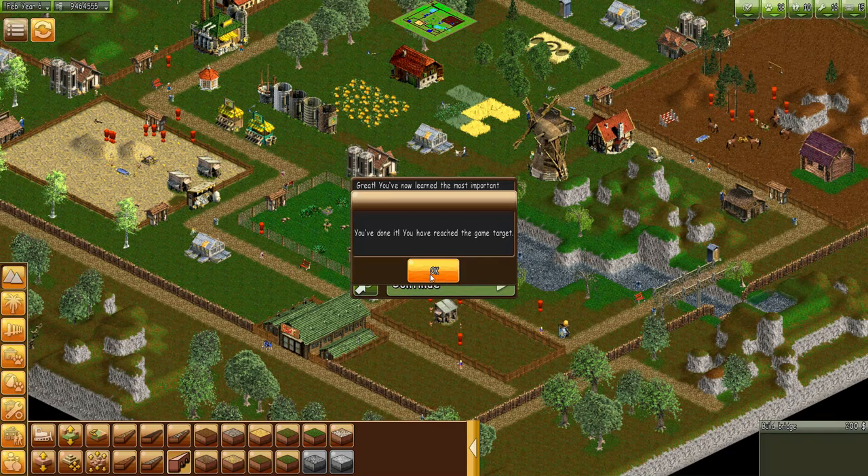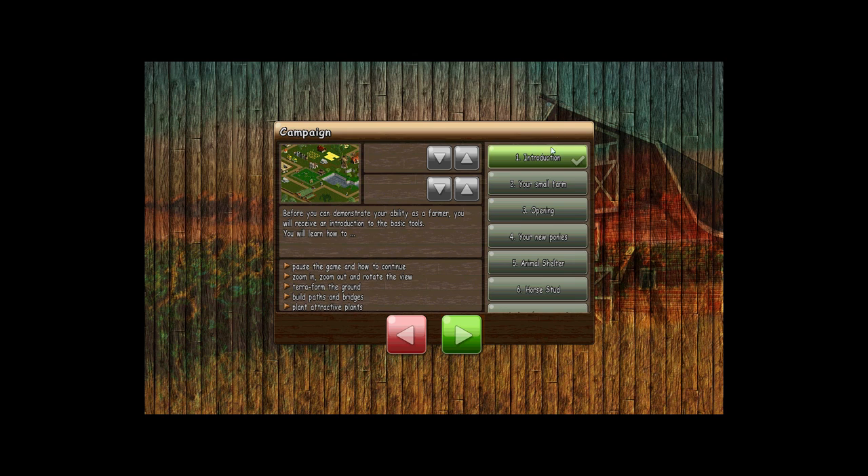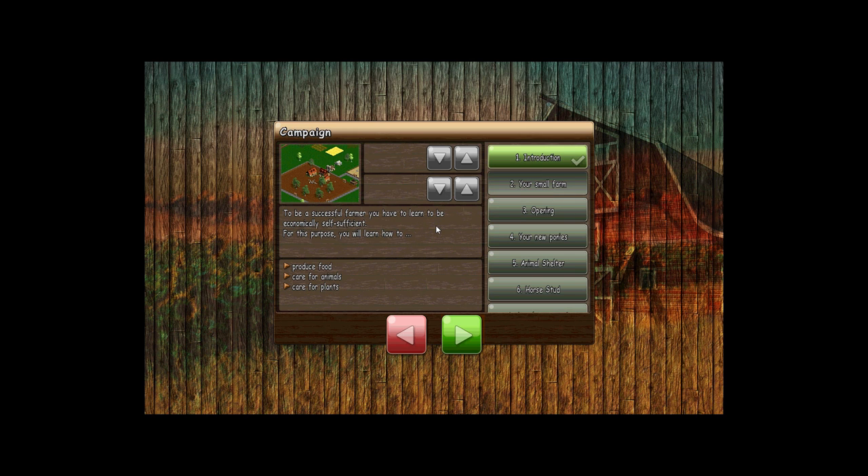You've learned the most important operation and building options. You've done it, you've reached the game target. I thought we were playing a game — Farm World. Do you want to continue with the campaign or go back to the next tutorial? Let's say no. We've done the introduction. Your small farm — learn to be economically self-sufficient, produce food, care for animals, care for plants. Let's try this one.